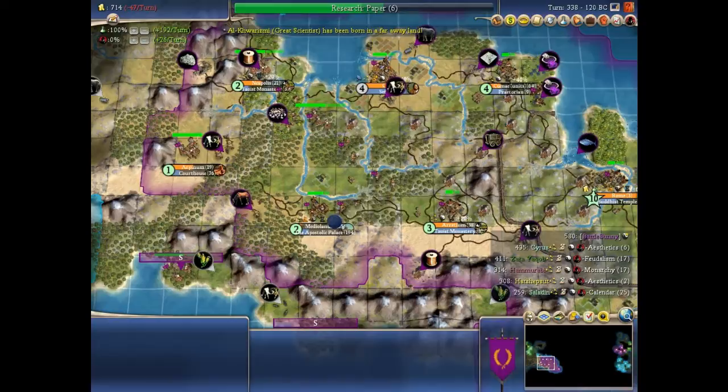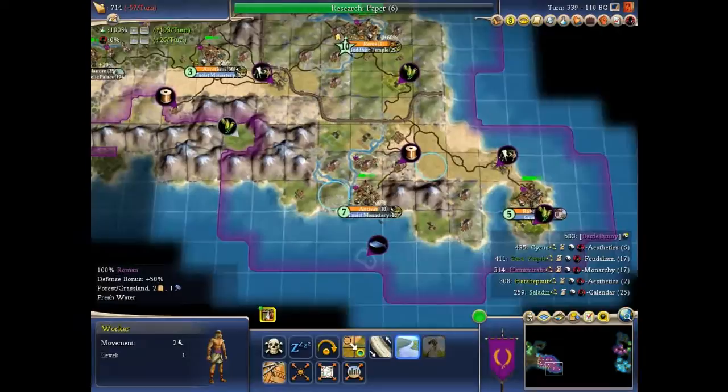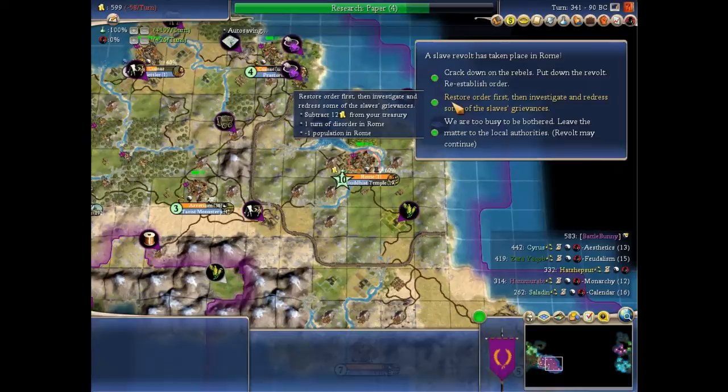The settler arrived so our borders are secure — unless they send a boat and settle over here, which will annoy me. And if they annoy me, they will die. They don't realize that yet, but they will die.